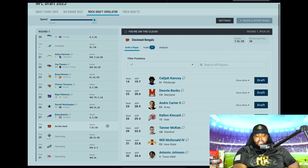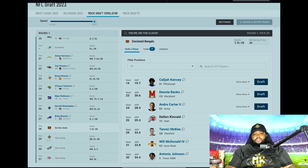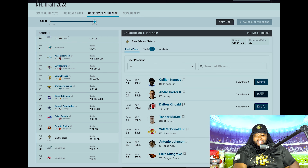Cincinnati Bengals on the clock at 28. Tackle, defensive line, and cornerback are the top three needs. At some point, Cincinnati — you've got to stop rolling out Eli Apple. You just got to do it. I know he's a national treasure for memes and social media, but you've got to stop at some point. I'm going Deontay Banks at 28 to the Cincinnati Bengals, because they've got to stop rolling out Eli Apple.